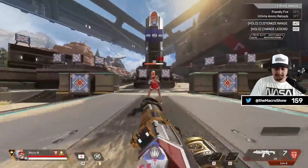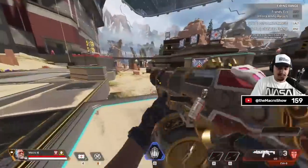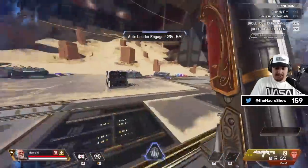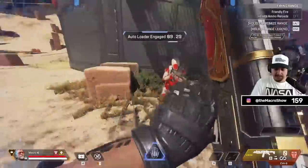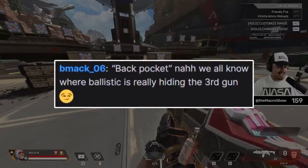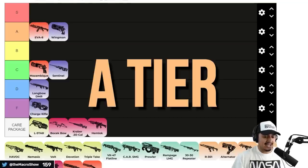EVA shotgun — not a terrible third weapon. By default it's a pretty decent shotgun; you won't complain about carrying just a stack of shotgun ammo for it. The EVA doesn't really need attachments to be decent. With the ultimate it gets a digi threat and Double Tap, and because it's Double Tap with unlimited ammo and really fast reload, plus the slide reload on top of that — it's so worth it. Double Tap with the slide reload is nuts. The EVA shotgun is kind of busting. It's a solid A tier weapon, slightly above the Wingman.